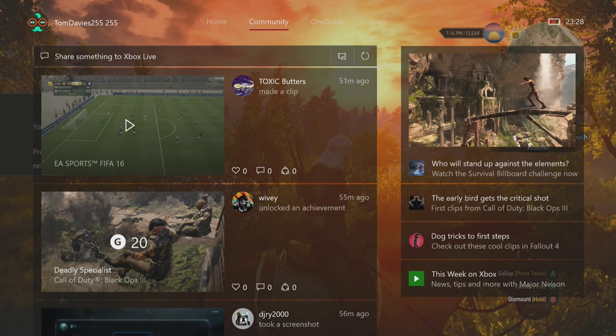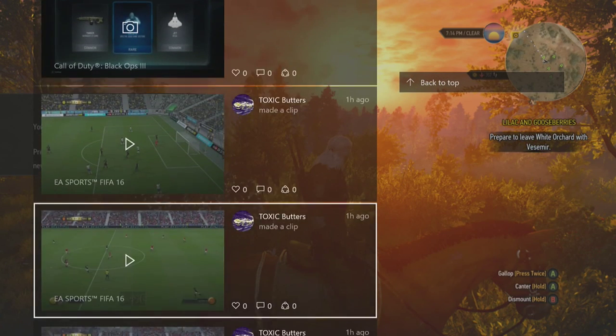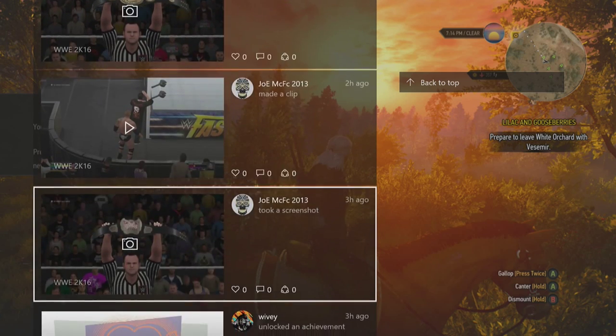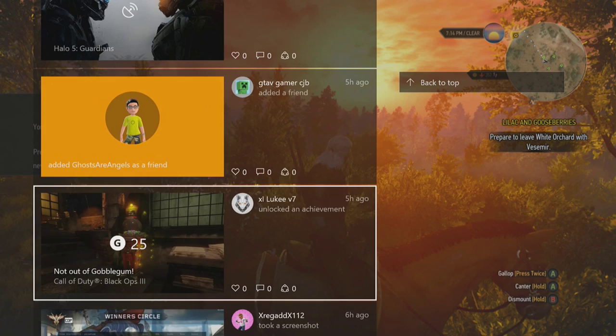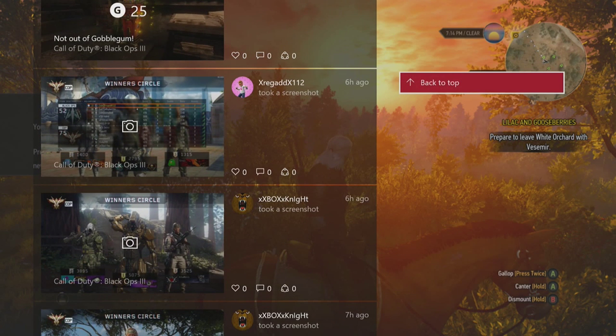Going across you'll see the new Community section. What used to be embedded in the Friends section now has its own dedicated area. This is where people can post mini clips, photos, and other content. There's also a new 'Go back to top' button that takes you straight back to the top of the feed.